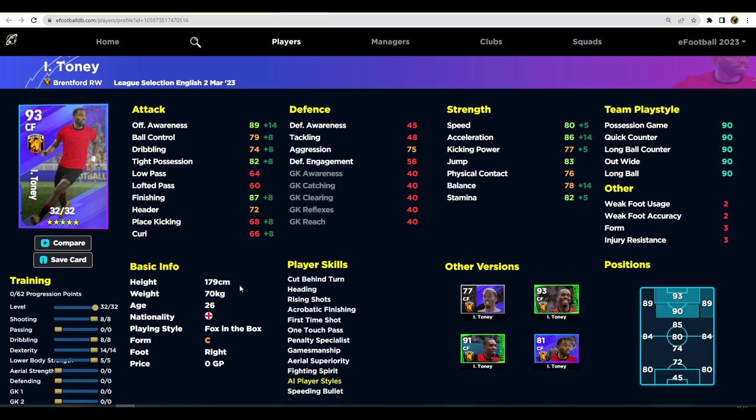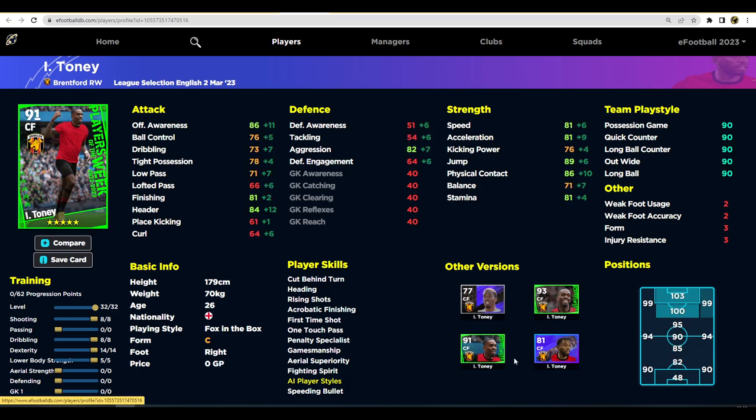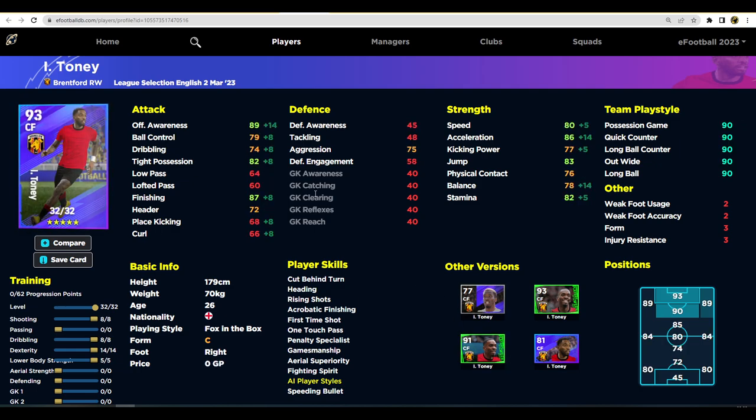Brentford's Tony is a fox in the box, which limits how you'll use him. Very similar versions have been released in Team of the Week. When fully trained, acceleration isn't really his strong point — the focus is on getting offensive awareness and balance as high as possible. As a fox in the box, you need to get the ball out of his feet immediately or he'll get bullied off it. He doesn't need passing stats since one touch pass gives you a little advantage.